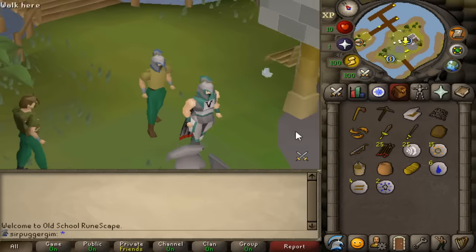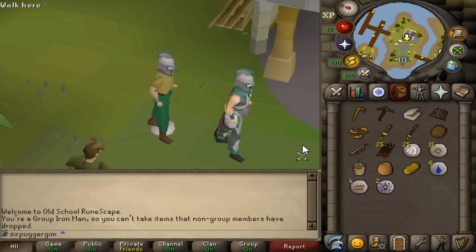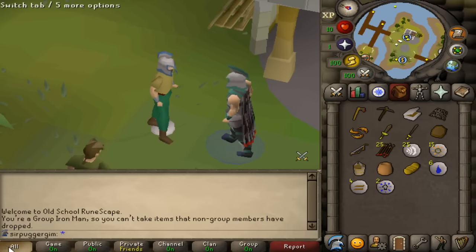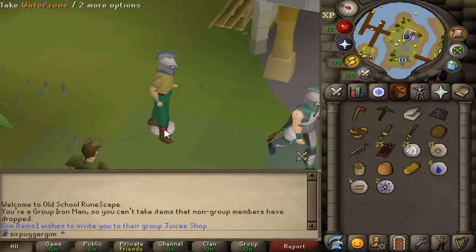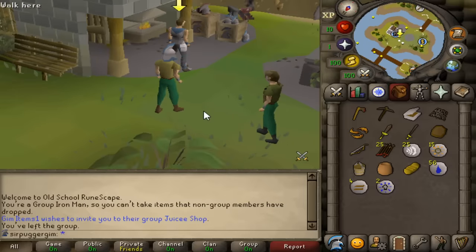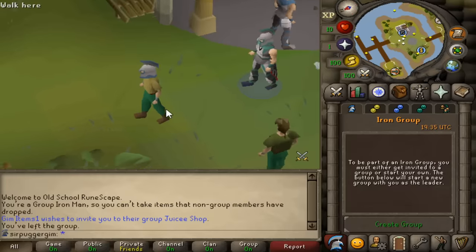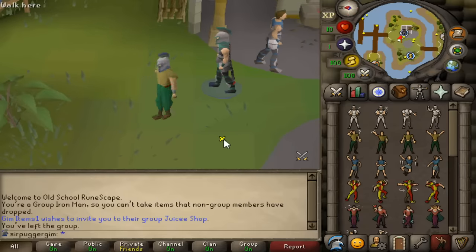Here's the bug: I'm not in a group yet on this new account. If another Group Iron Man drops something, I can't pick it up. But if I'm then invited to join this account's group and I get to the final screen and click yes — while it's loading me into the other group, the other account actually runs away from me, canceling out me joining that group. I have a two-tick window to pick up whatever he's dropped — in this case, the water runes. The water runes could be a twisted bow, 100 mil cash, anything. Instantly transferring items between Group Iron Man groups.